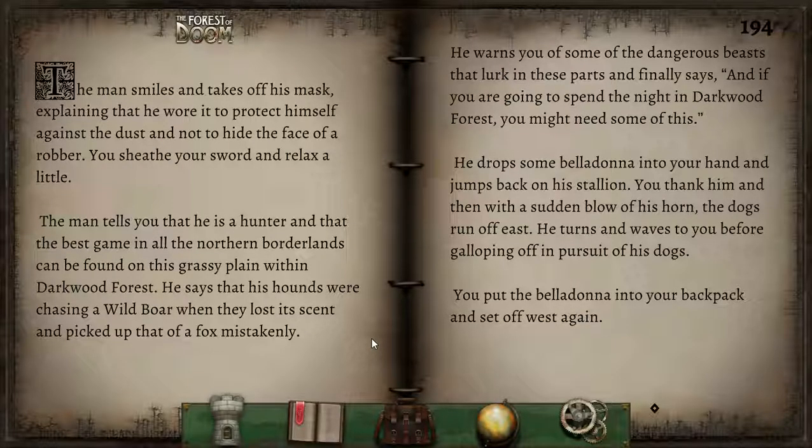You nod your head at the masked rider and bid him good day. He nods back but says nothing. You tell him of your quest to help the dwarfs of Stonebridge. He then jumps down from his mount, throws back his cape and extends his right arm — each of his fingers adorned by a large gold ring. The man smiles and takes off his mask, explaining he wore it to protect against dust, not to hide the face of a robber. He is a hunter, and the best game in all the northern borderlands can be found on this grassy plain within Darkwood Forest. He warns you of dangerous beasts in these parts and says, 'If you're going to spend the night in Darkwood Forest, you might need some of this.' He drops some belladonna into your hand, jumps back on his stallion, and gallops off. You put the belladonna in your pack and set off west again.